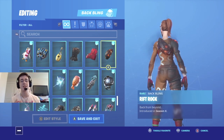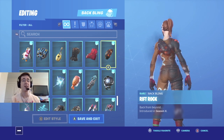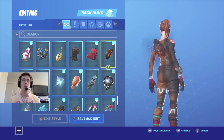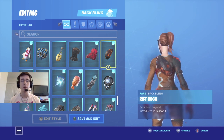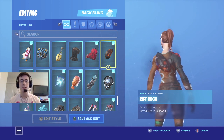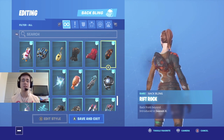Coming in at number four for the burnt style of Ginger Gunner is Riffrock. Riffrock was a back bling that came out by itself in the item shop during Season 10. The combo just has an overall really cool look. Some really cool detail is that if you look on the back of the back bling you can see little bits and pieces of ash coming off the meteor. And if you look on the burnt side of the skin you also see pieces of ash falling off, so it gives the overall combo some nice detail.